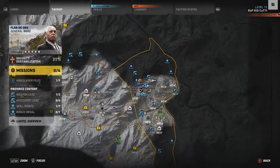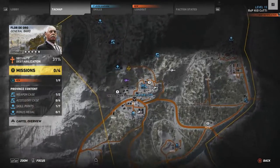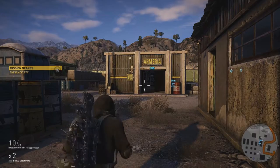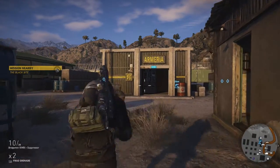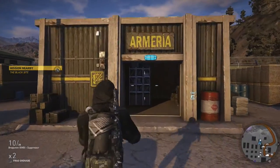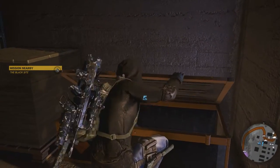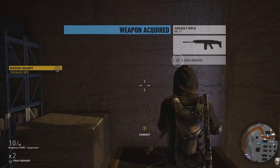You'll find the MK17 in an enemy base camp on the eastern side of Florida Auro, just north of the railway. Overall, the MK17 is the gun you want to make sure you have in your loadout ready to go. It's a lot of fun to use and it's always up to the task — whether it's playing as Overwatch or running in guns a-blazin', the MK17 gets the job done.